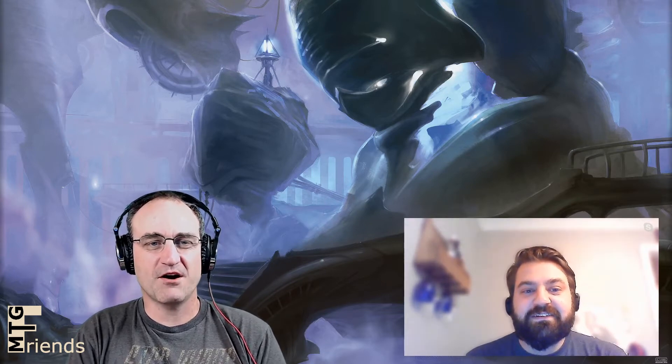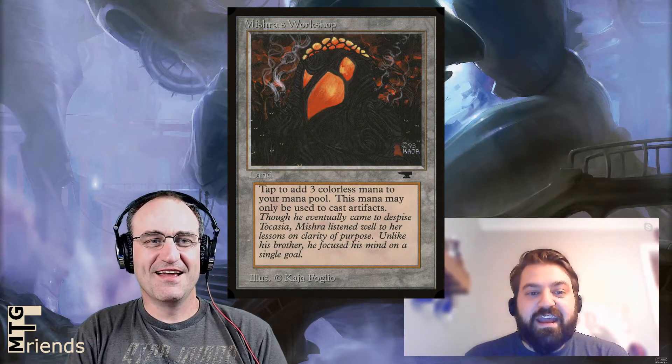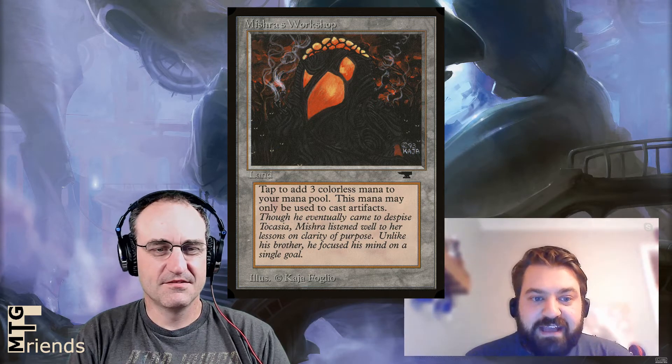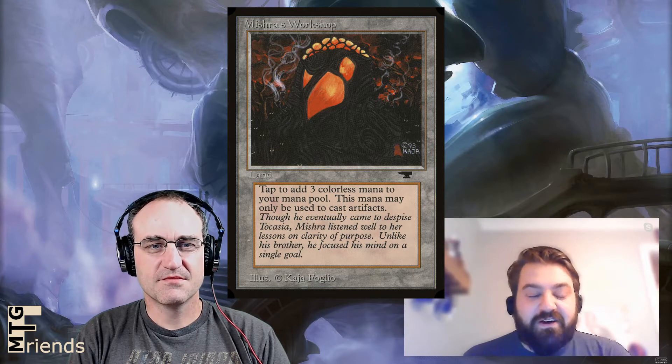So let's start off with the card for this episode: Mishra's Workshop. Mishra's Workshop is a land — not even a legendary land, just a land. Tap to add three colorless mana to your mana pool. This mana may only be spent to cast artifacts.